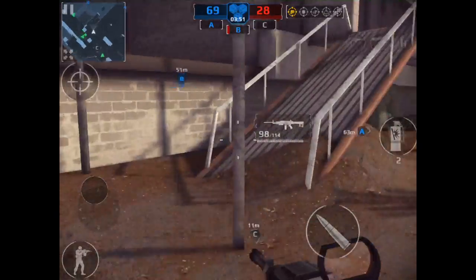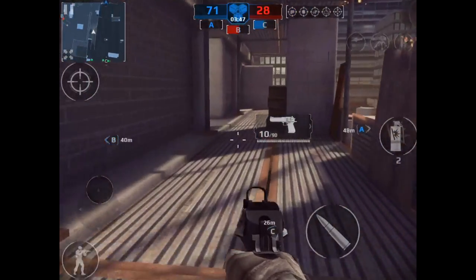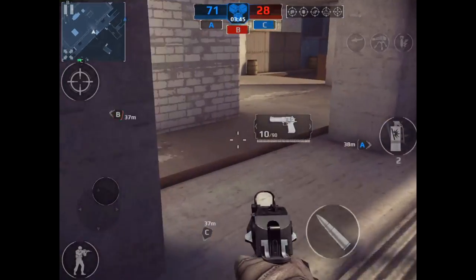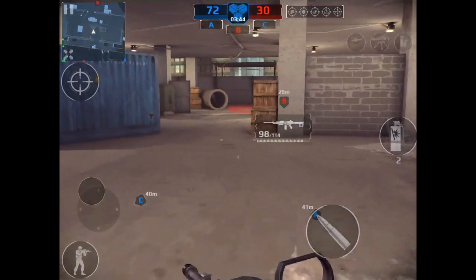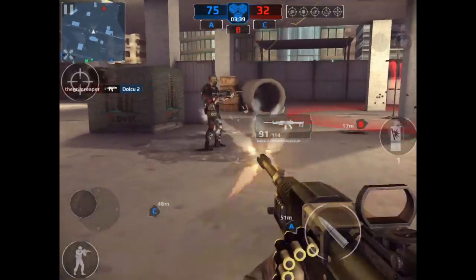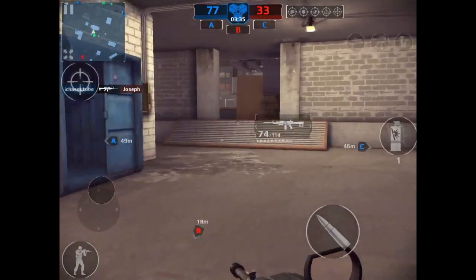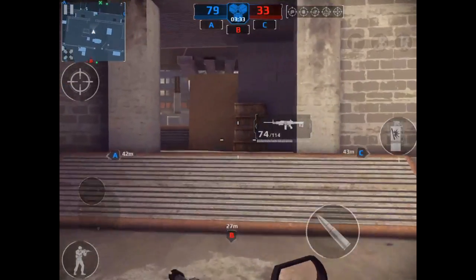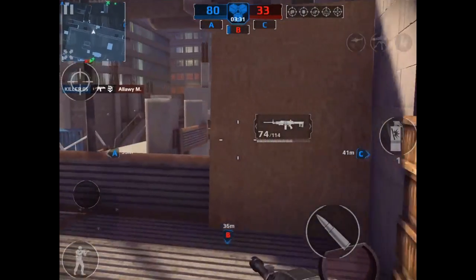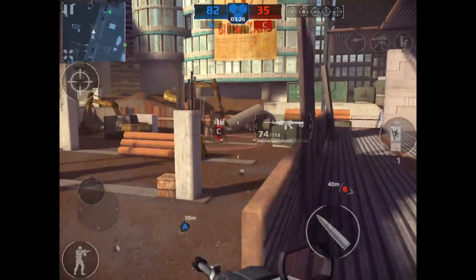The other attachments I have are the holographic sight — pick whatever you want, doesn't really matter — and the laser grip, which helps reduce recoil. Unlike other weapons, this thing actually has recoil as you shoot; the crosshairs go up. I see that as a plus because it increases your chance for headshots. If you start shooting right below the neck, it'll climb up — boom, headshot.